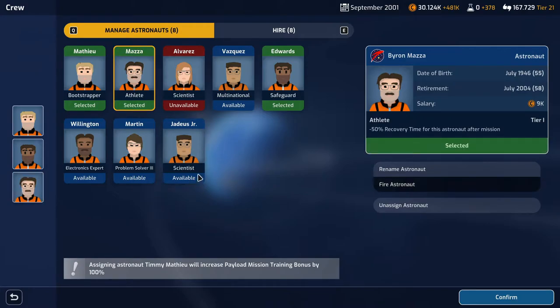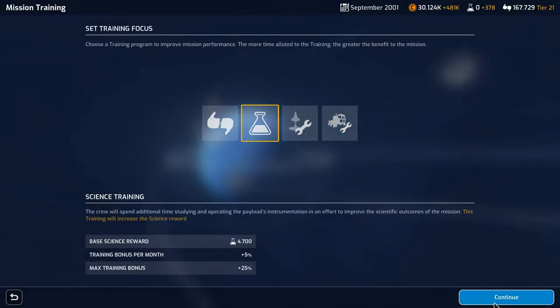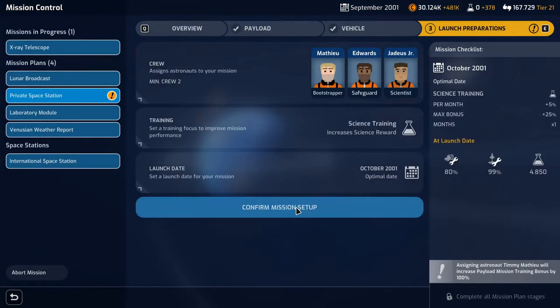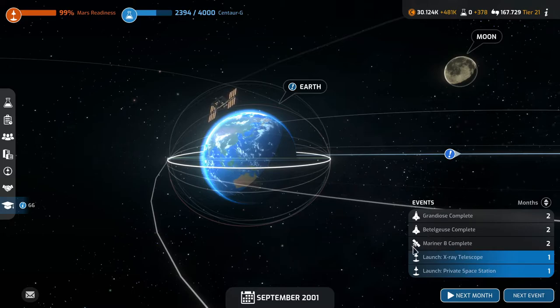I'll hire a couple of new astronauts and send our bootstrapper, safeguard, and athlete. Actually, I want Jarius to be ready for Mars, but you know what - let's send Jarius on this mission because the private space station gives a lot of science. We will launch next month, confirm. So we're launching the private space station next month and the x-ray telescope next month; in two months we'll have two vehicles complete and a payload complete.